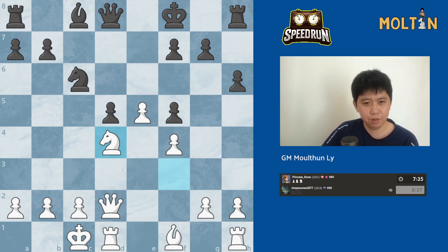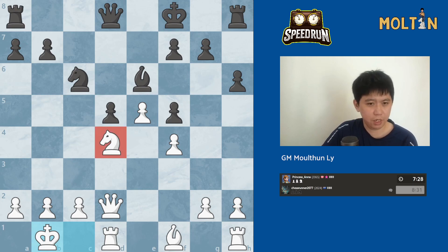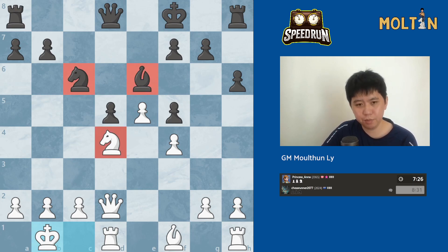It should be enough to give us a lot of pressure. I don't want to take any of these pieces because that would improve black's pawn structure. I just want to move my pieces, keep them there, improve my position with the move king b1, and then perhaps put pressure on d5 with bishop to d2.